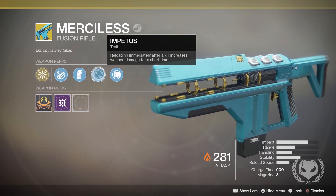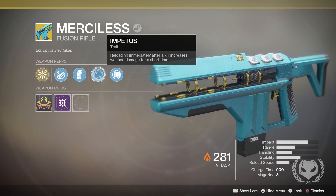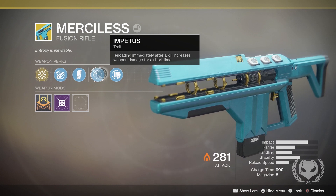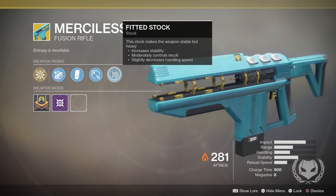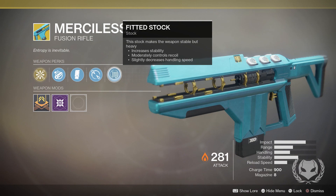Next we have the other exotic perk, Impetus — reloading immediately after a kill increases weapon damage for a short time. And lastly we have Fitted Stock, which increases stability moderately, controls recoil, and slightly decreases handling speed.